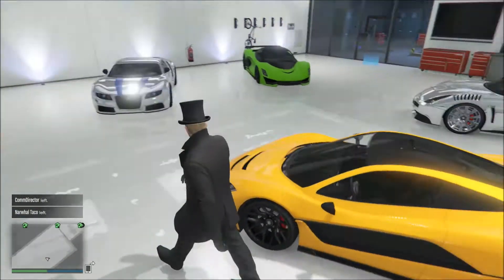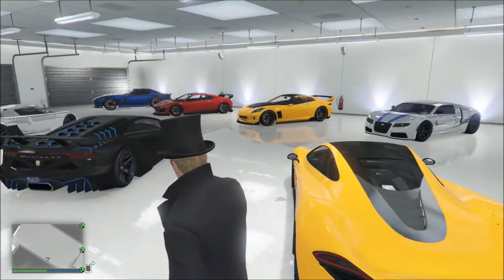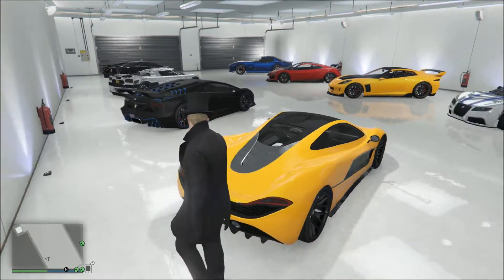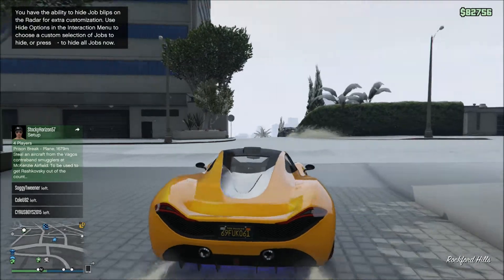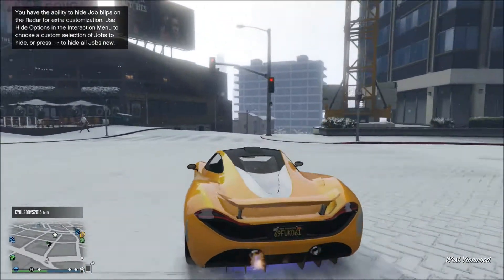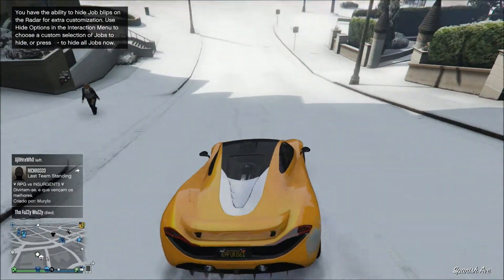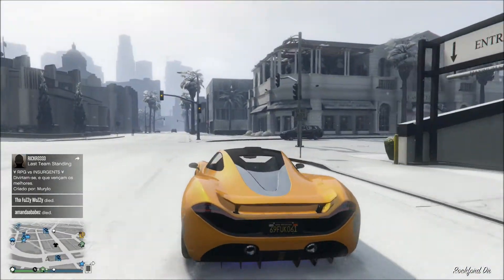Anyways, today we're going to be doing a review of the Progen T20. I know it came out quite a while ago, but I just bought it with Christmas money. It looks pretty gorgeous — I really like the color combination I did on it. If you guys haven't bought this yet, I'd highly recommend it. It's such a gorgeous car and so fast. It definitely has the best performance out of any car in the game. This thing will beat the Shafter V12 because it has such insane acceleration — the Shafter starts gaining near the end, but the T20 still wins.